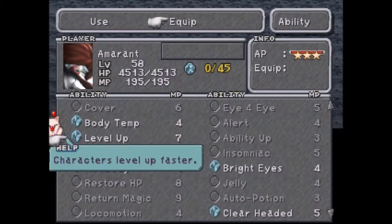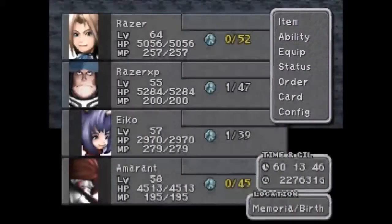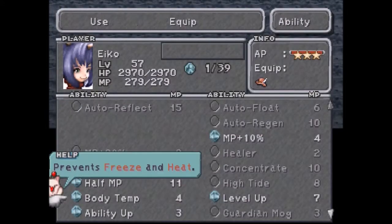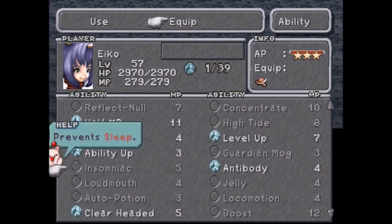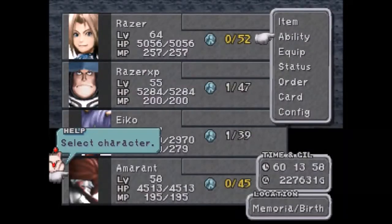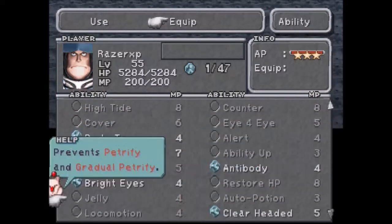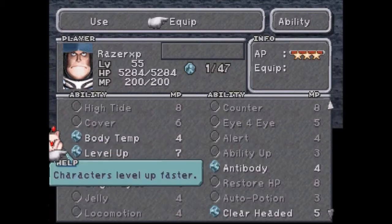Body Temp and Level Up, because the boss does give EXP, so you're going to want Level Up equipped. Again: Body Temp, Level Up, Anti-Body, Clear Headed. For Steiner: Level Up, Bright Eyes, Anti-Body, Clear Headed, Body Temp.